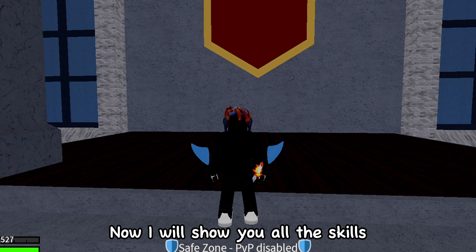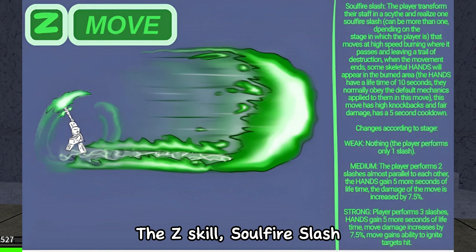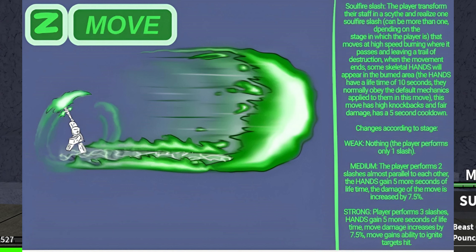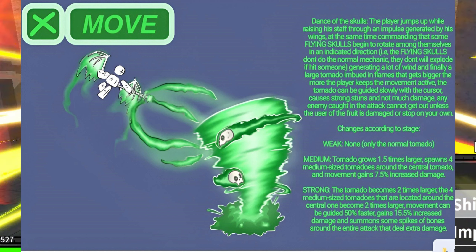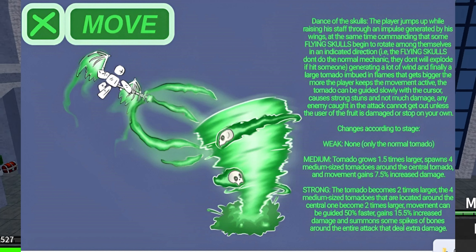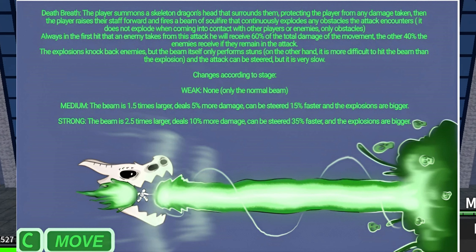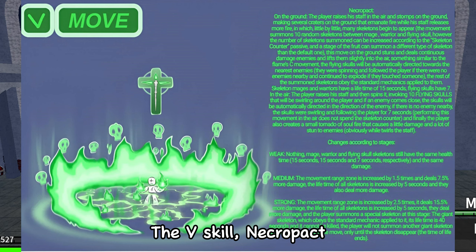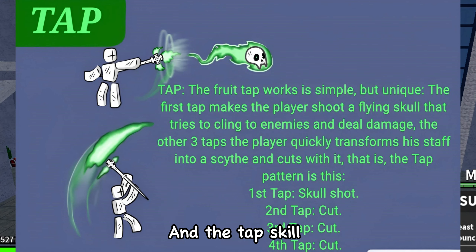Now I will show you all the skills. The Z skill is Soul Fire Slash. The X skill is Dance of the Skulls. The C skill is Dragon Breath. The V skill is Necropath. And there is also a tap skill.